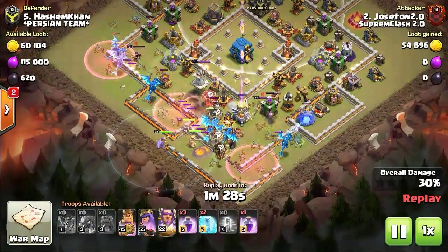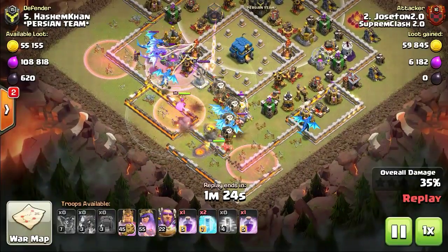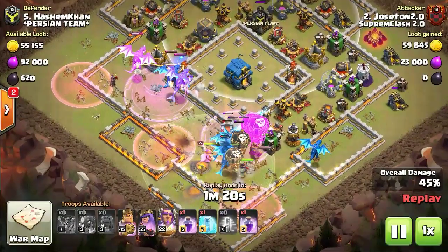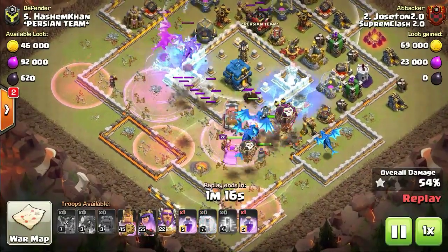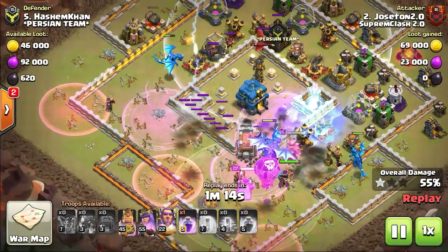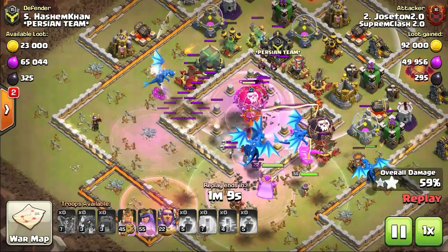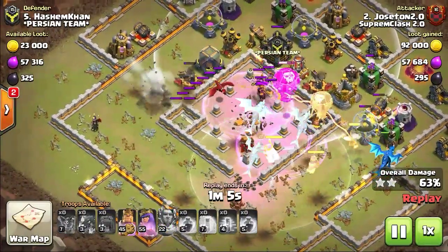Now to give you some insight about an electro dragon: how it approaches the target and in what precedence. Actually it has no specific preferred target — it simply attacks the nearest building. But it will leave its active target in case it becomes aware of enemy clan castle troops, heroes, or skeletons. Here in this case you can see that behavior in action.